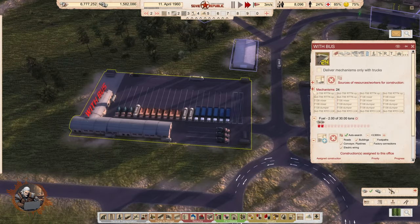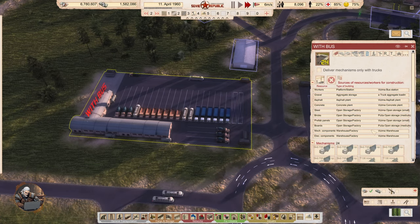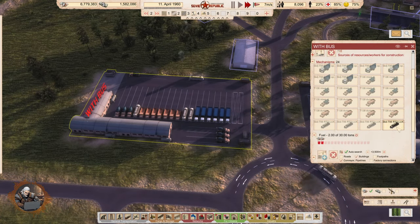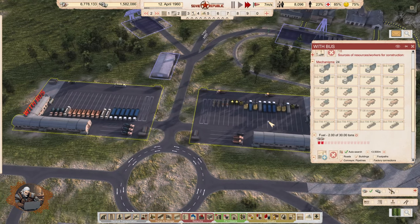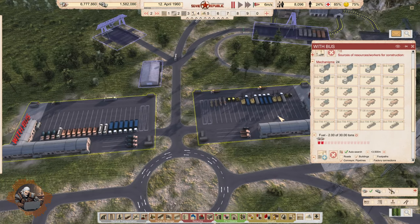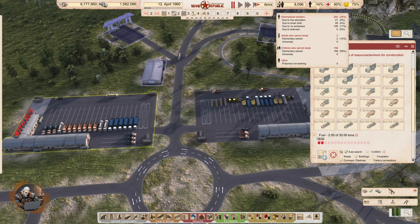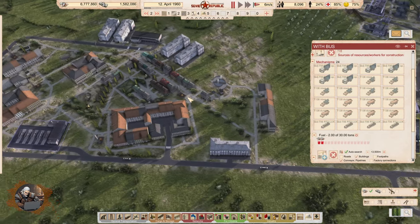On the other side we have pretty much delivery for everything. We have open house vehicles that have resources set up so they can go pick things up — all the concrete mixers, dumpers, and buses for the people. One reason I split it this way is that roads can actually be constructed without people, only with mechanisms, and I don't want to use our precious workers for road construction.